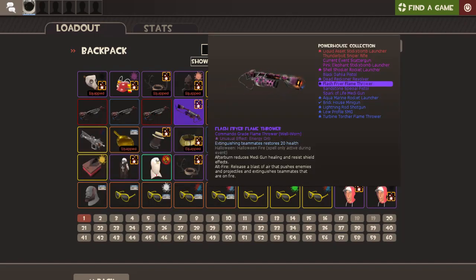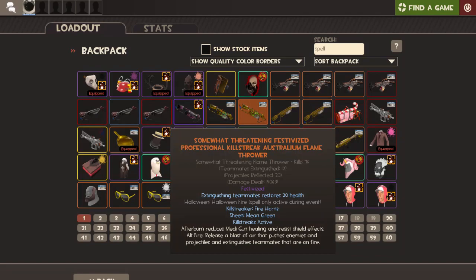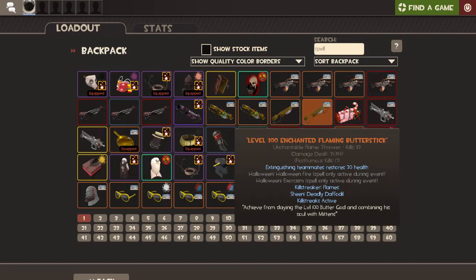I've got all sorts of different ones with Halloween fire. This is a bit unusual — it's an energy orb flash flamethrower with Halloween fire. I'm not sure — correct me if I'm wrong — but I thought these items came around after you could put spells on things, so I don't know if this glitched. This is an Australium with Halloween fire on it. I really like Halloween fire. This one has Halloween fire and exorcism, so I've got a big collection of these.